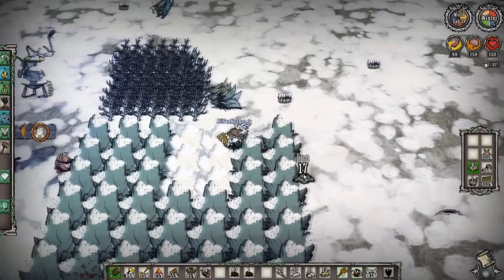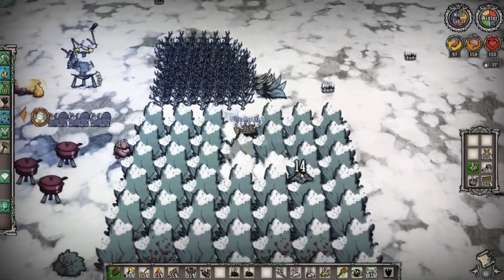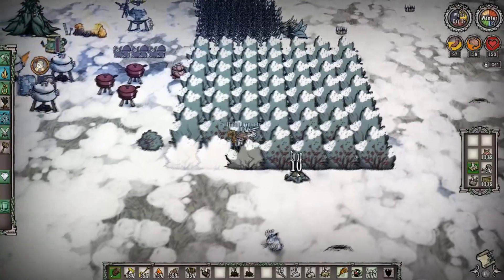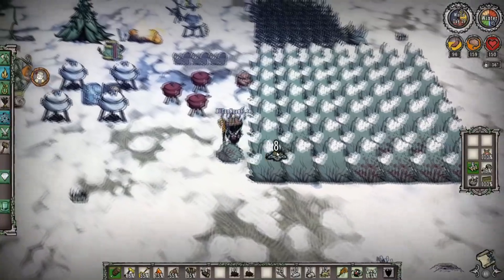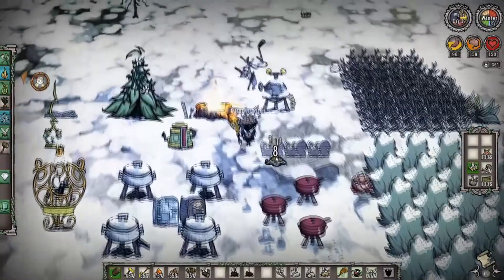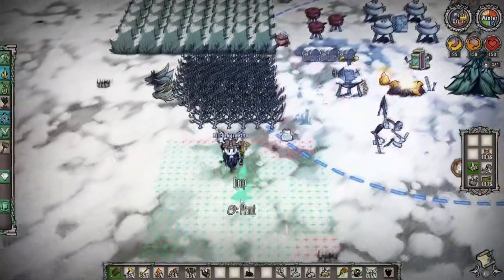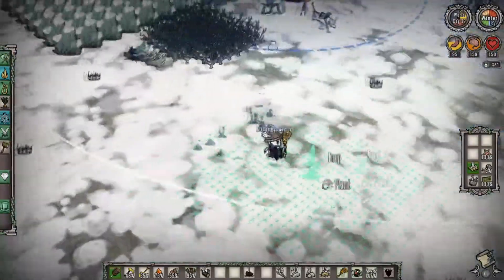We're planting our crops so that way, if we decide to move them to make room for the fling-o-matic, we're ready to go. Then we'll spend a little bit more time planting a few more trees. That's why it's always good to have a little bit of downtime. Keep in mind, after we fight the Deerclops, we will have even more downtime as well.